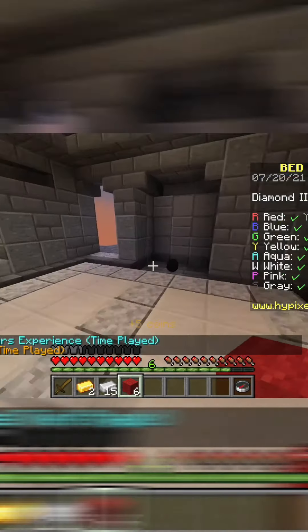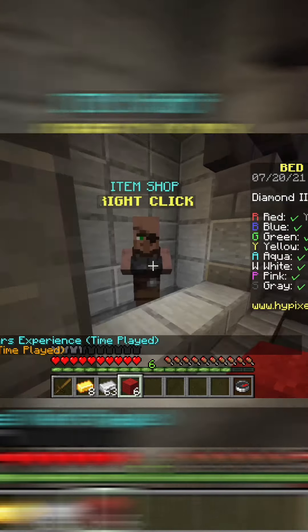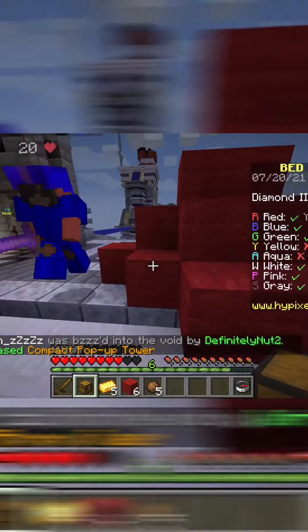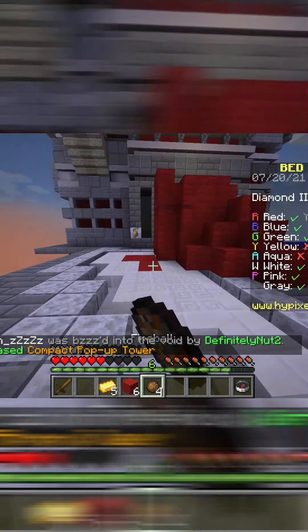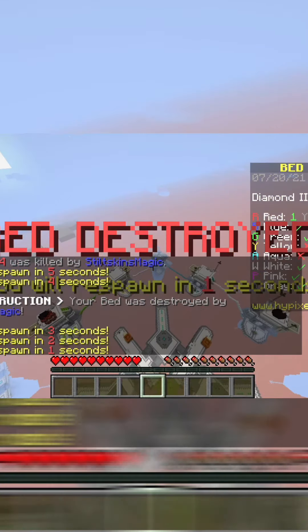After finishing my extremely mediocre bed defense, I went to pick up all the stuff that the gen had dropped and started buying fire charges. After buying five fire charges and a fireball, I went to place the compact tower when I started being attacked. Then I threw the fireball in self-defense and it blew up my bed defense. Then I died and my bed was destroyed.